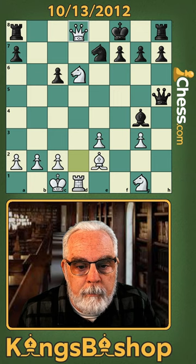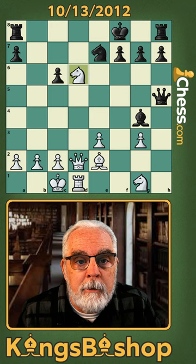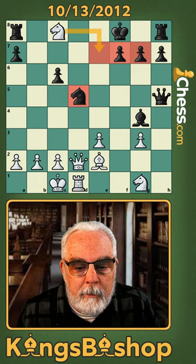Obviously our knight is in the way, so we have to discover the attack. We might as well kill two birds with one stone since d8 is defended — we can play interference by playing knight c8. He interposes with his knight, but that square is still controlled by our knight, so that's still a back rank checkmate if we can get the rook there.